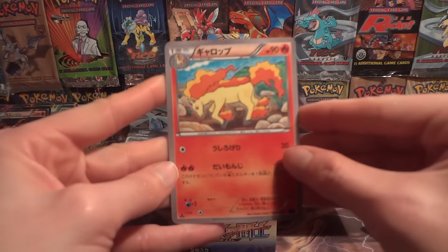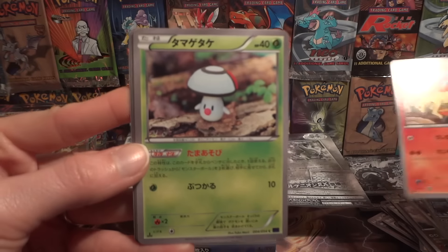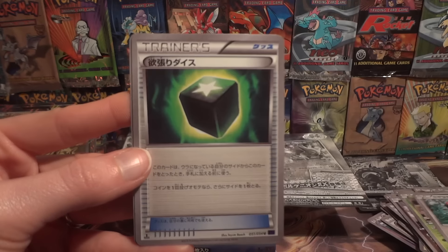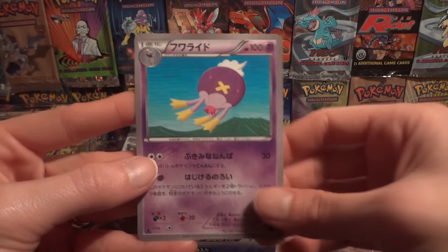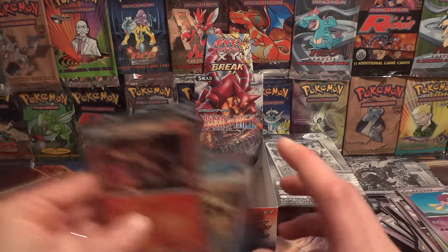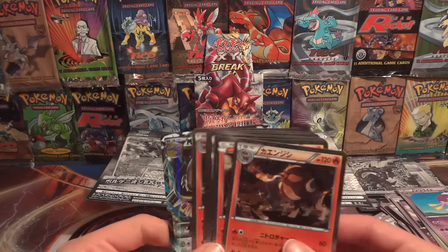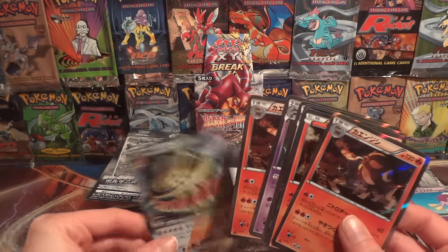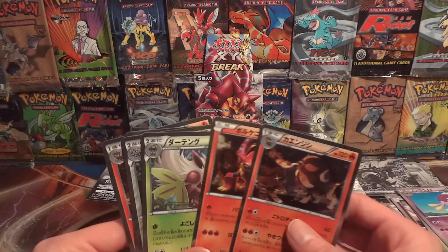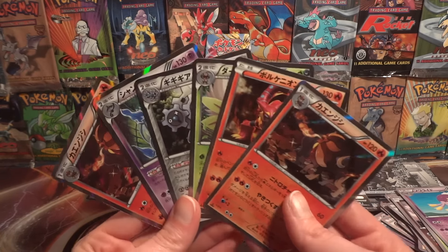Very last pack. Ponyta — sorry, that's not a Ponyta, that's a Rapidash. Amoonguss, Fletchling, Greedy Die, and Drifblim. Nothing to add to the set binder unfortunately. Some cool stuff to add to the trade binder though, and who knows — maybe someone out there has a spare Pyrore Break to trade. If you have any full arts that'd be really cool too, but not very hopeful on that one.